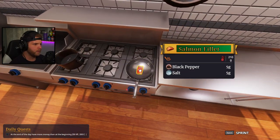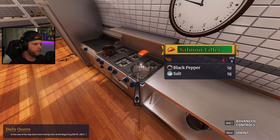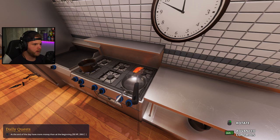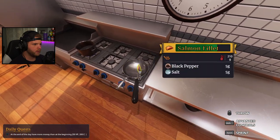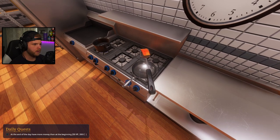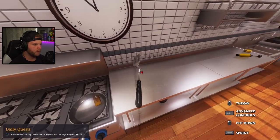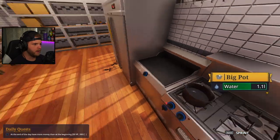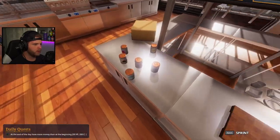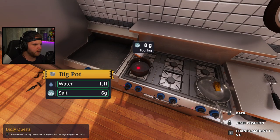6:10, it should be done. Let's flip this bad boy — rotate it. Oh my gosh, I didn't flip it! There we go, perfect, just throw that down there. Now I need salt — 20 grams of salt. Hopefully I don't ruin this. One, two, three, four, five, six, seven, eight, nine, ten — and ten more. There's 20 grams.